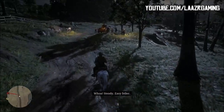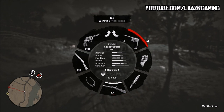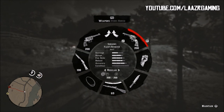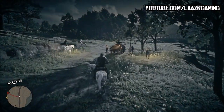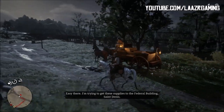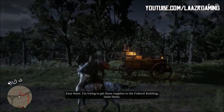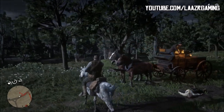Welcome back to another Red Dead 2 video. In today's video I'm going to be showing you guys very quickly how you can unlock the double action revolver as well as the stone hatchet from the challenges that we took part in months ago on GTA 5 Online. Months back, Rockstar Games were running a promotion where you could complete challenges in GTA Online that would unlock rare items for you exclusively in Red Dead 2.